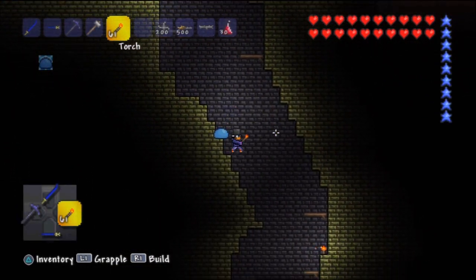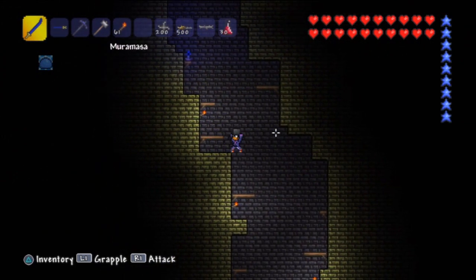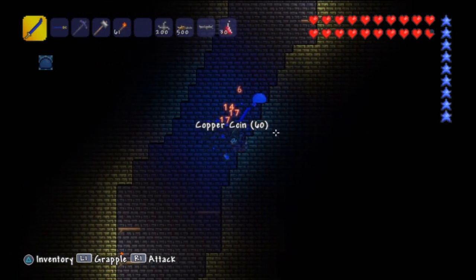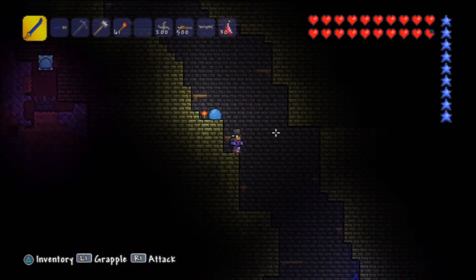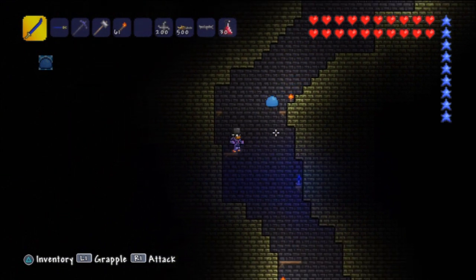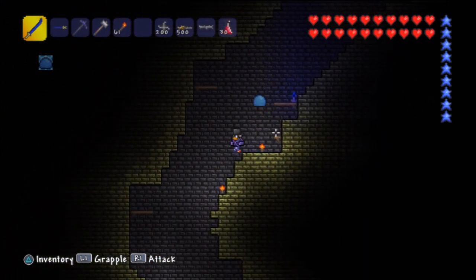Our main objective in this part — since we got torches, things are going quite well — is to go down here and get some more bones. We need bones simply because we're going to be obtaining necro armor in this part. We've got quite a bit of stuff to do in this dungeon still. I think we need another stack of 99 bones to get necro armor.